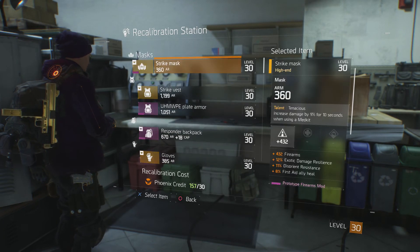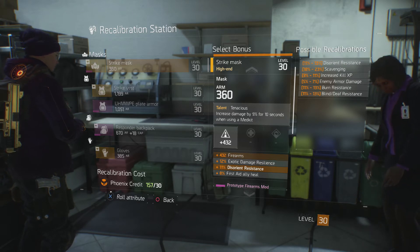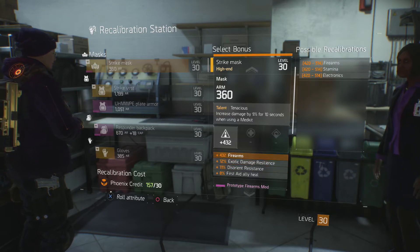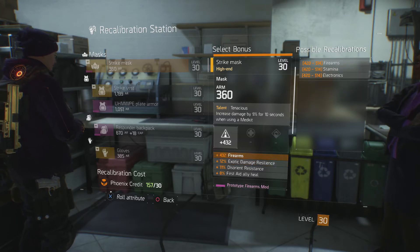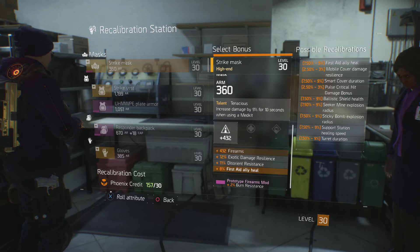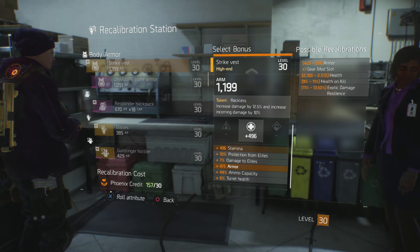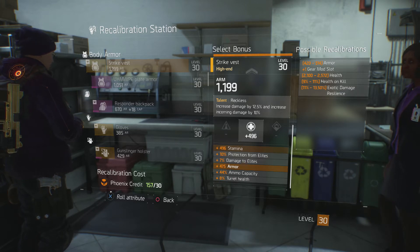We've also got scavenging and XP — those are not bad. I think the main ones are going to be critical hit chance, firearms, stamina, and electronics. Some of these also have the potential to roll for a mod slot, so for armor I could swap out the armor stat and possibly roll for a mod slot.